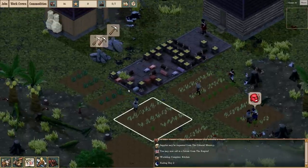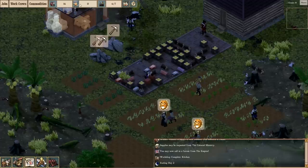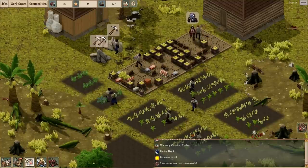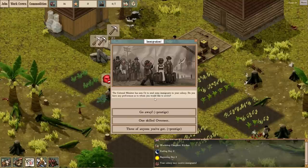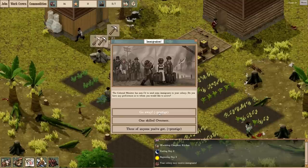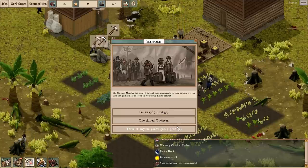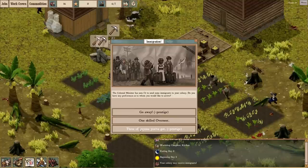This game is punctuated by immigration periods. The game functions on a mechanic called prestige. If you do something that benefits your home country, you get prestige and your colony becomes more prestigious. Prestige can be cashed in for various bonuses — every now and again they offer you stuff, and more prestige means better bonuses. Here's our first immigration period. The colonial minister has seen fit to send some immigrants. You can say go away if you're having food issues or problems with cultists. You can take one overseer, creating a new work crew, or take three of anyone, which gives you three workers. In the early game you always want three of anyone.